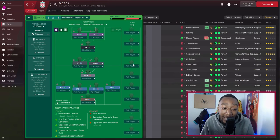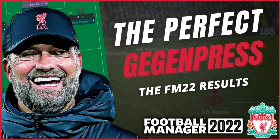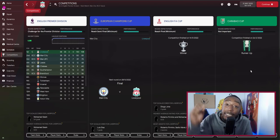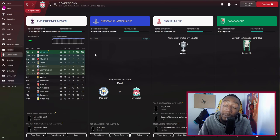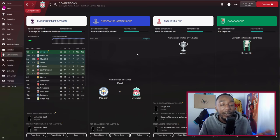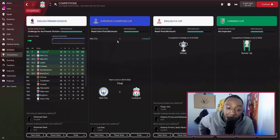Now for the results — then we'll play the Champions League final. In the English Premier League, we won very comfortably: 35 wins out of 38, three draws. Disclaimer — most games were played on instant result; probably only about eight were actually played. Goal difference of 130, points tally of 108. In the Champions League we still have that final to play. In the FA Cup we beat West Ham 1-0 in extra time. In the Carabao Cup we came as runners-up 1-0.